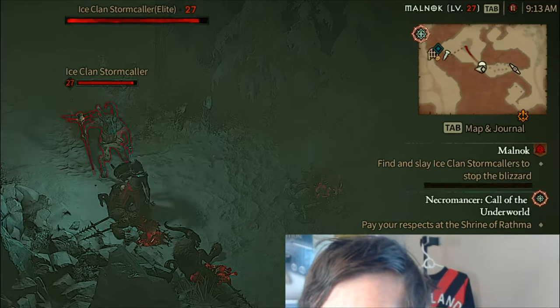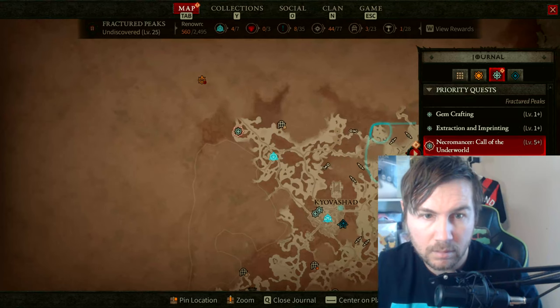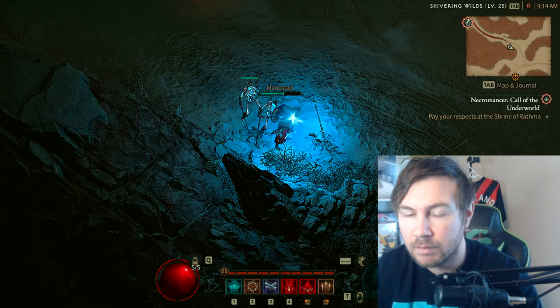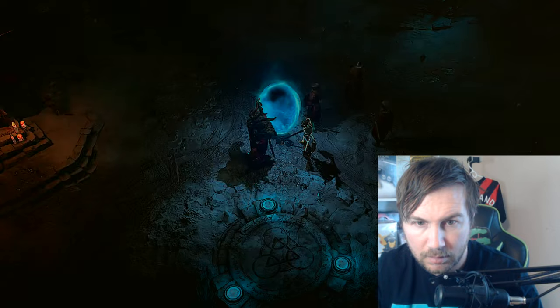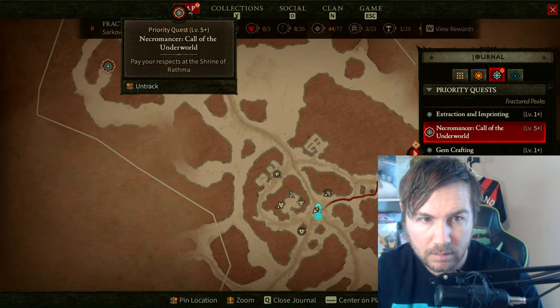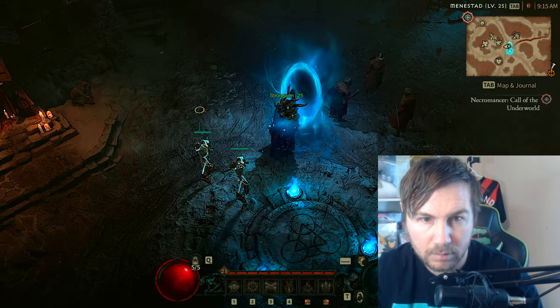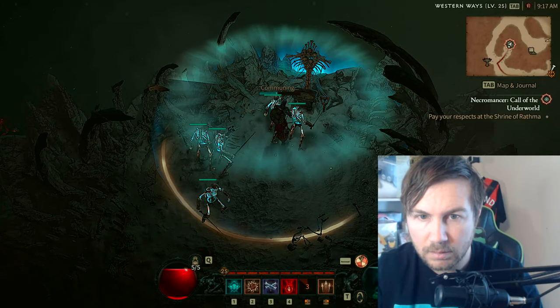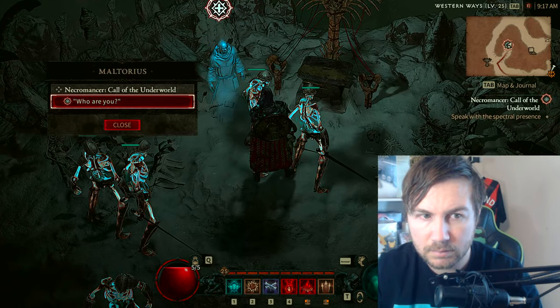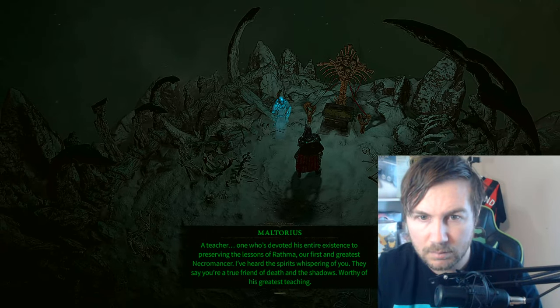Level 25. To unlock the Necromancer's Call of the Underworld quest, we need to do fast travel and then track it from there. The NPC greets us: 'I've waited for you — a teacher, one who's devoted his entire existence to preserving the lessons of Rathma, our first and greatest necromancer.'